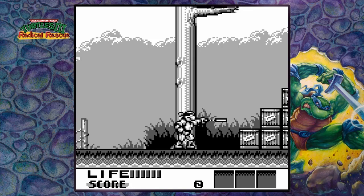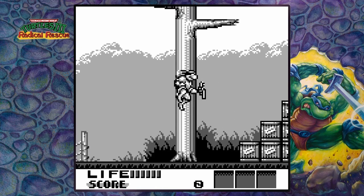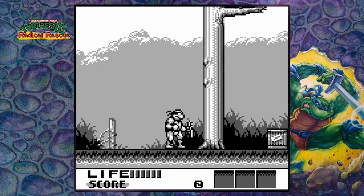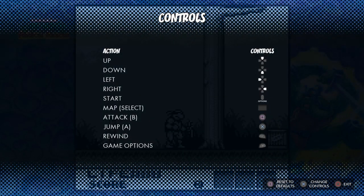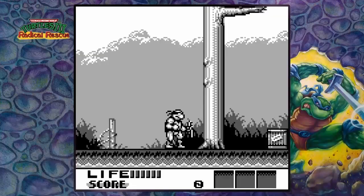Alright, let me figure out what I've got: standing attack, crouching attack, jump kick, and jump. Any other buttons I should be aware of? Looking at controls: attack, jump — that seems to be it. Nothing about specials.